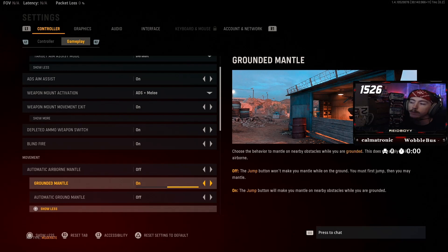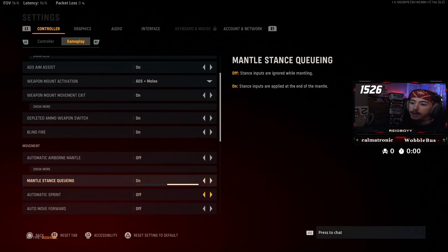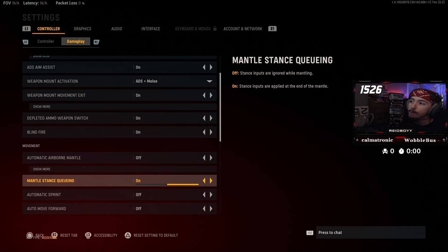Grounded mantle, I have that on. If I'm on the ground and I jump next to a wall, I usually want to jump over it. Automatic ground mantle is if you're sprinting and you run up to a wall, it'll automatically throw you over that wall whether you want to or not, so I turn that one off. Mantle stance queuing is a new setting — I think this means that if you are crouched and you mantle over a wall, you stay crouched; if you're standing, you stay standing. I kind of like the sound of that, so I kept that on.